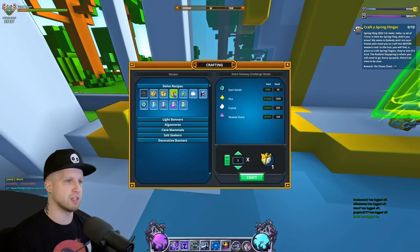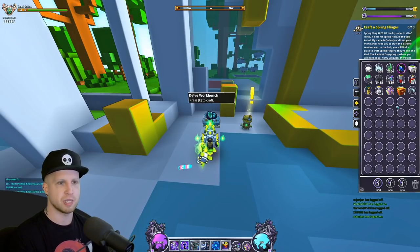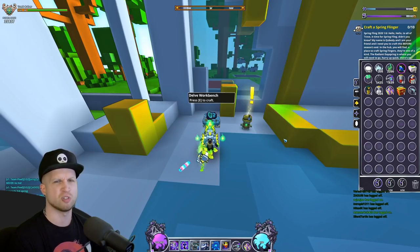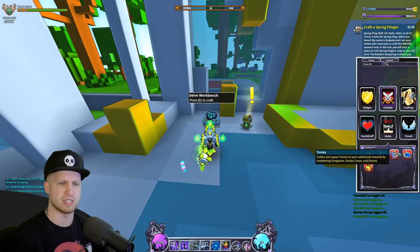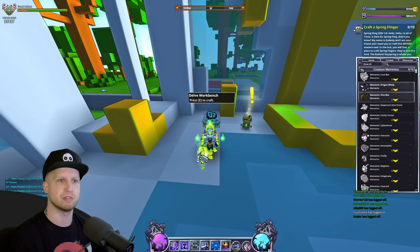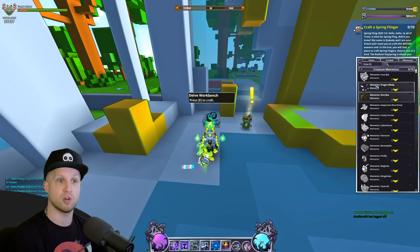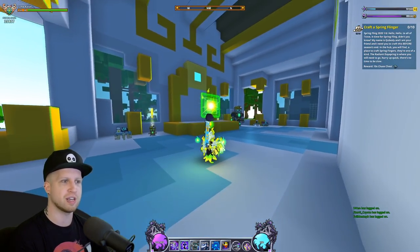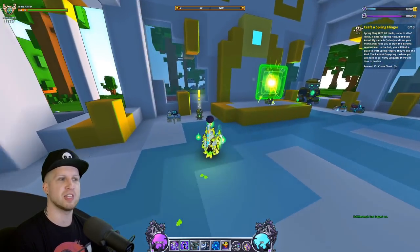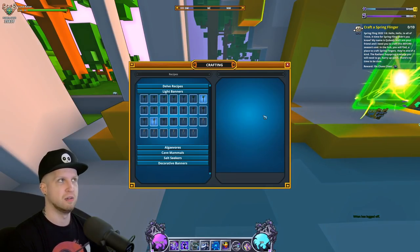Mementos are another thing people ask about. Mementos are items in your inventory based on whatever boss you killed — they're a rare drop. You consume this item and it gives you mastery. Mementos show up in their own collection section with biome-specific ones, boss-specific ones, and creature-specific ones. If you've already obtained a memento you can loot-collect it for some pressurized caches. Pressurized caches can drop some of the better banners in the game, and I'd honestly recommend just opening pressure caches rather than crafting banners.